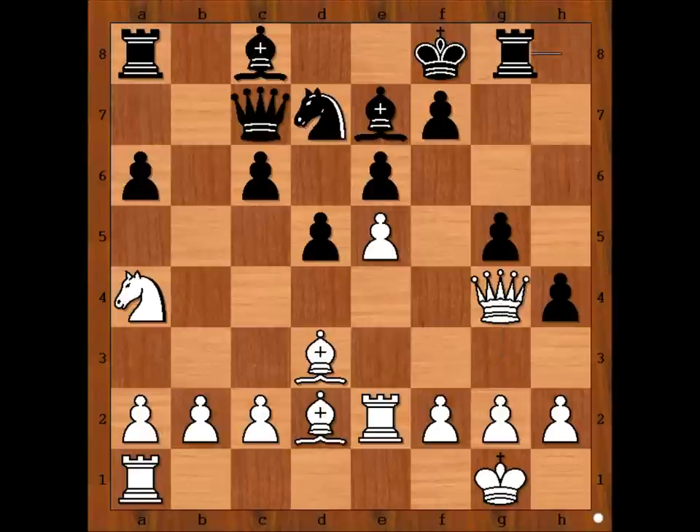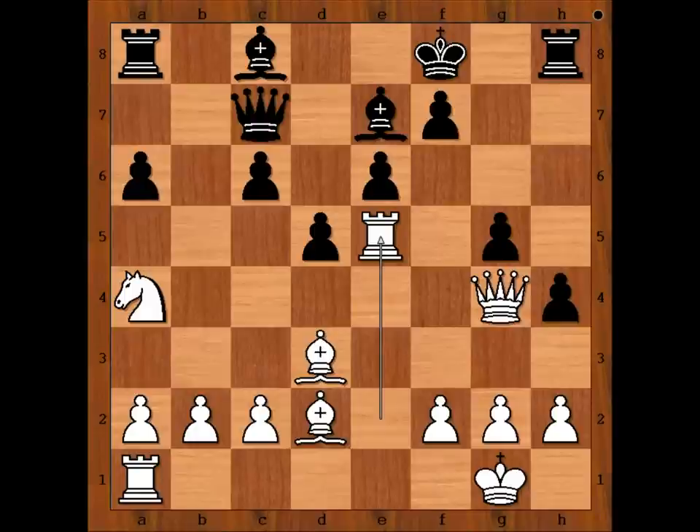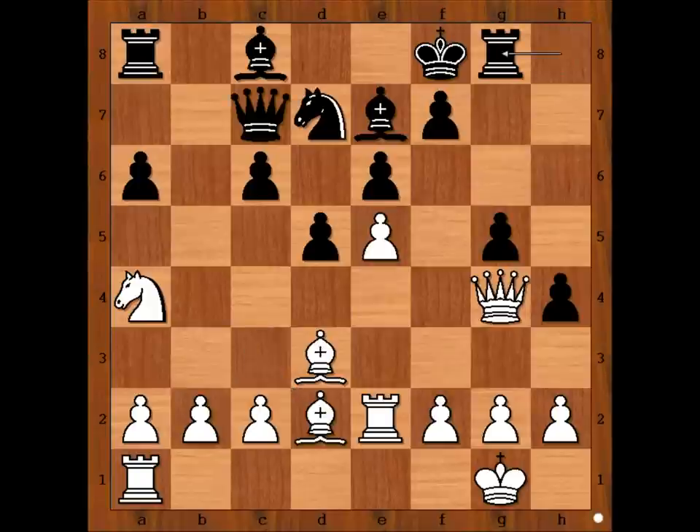Why not knight takes on e5? This is how Caruana would continue: rook takes knight, queen takes rook, and then bishop to c3, attacking the queen and skewering the rook on h8. So we have rook to g8. Rook from a to e1, and the pawn is defended now.